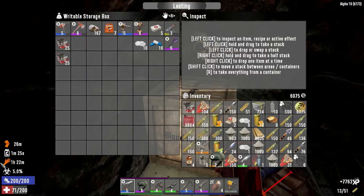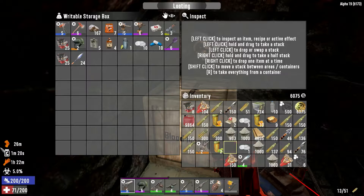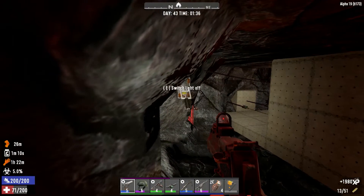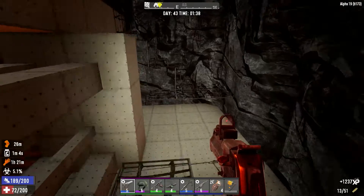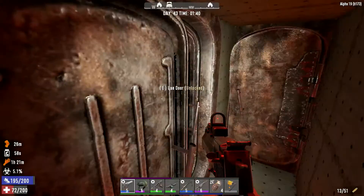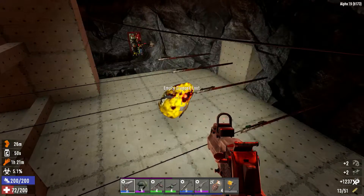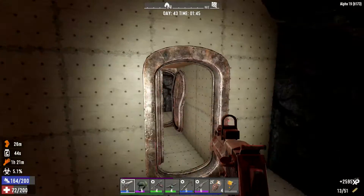Worried about loot because that's obviously a priority right now. Several alphas ago, loot bags would despawn about as quickly as the zombie corpses do, and it just got Pavloved into me — I see a loot bag and I try to grab it as soon as possible to get as much loot as I can. Especially on a blood moon like this where things are just not going well, I think I'm gonna need every scrap of loot I can get.